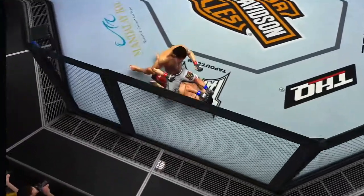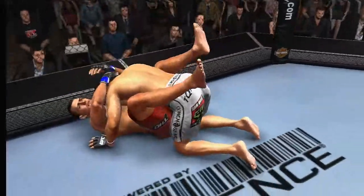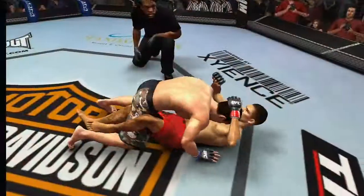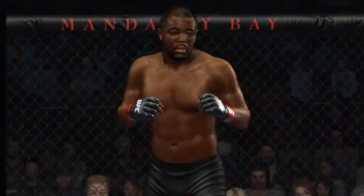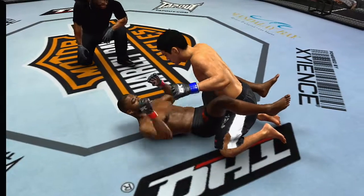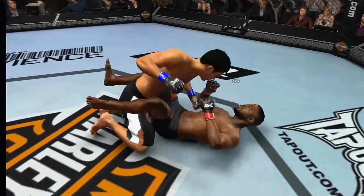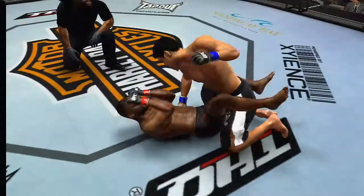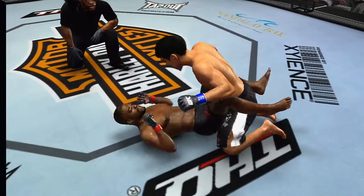Once you learn to leverage your positions, you'll discover a level of depth in the gameplay like you've never seen before. Take the guard position, sometimes called the gateway to the ground game. Rashad Evans here on his back with Lyoto Machida trapped between his legs. Either one of these guys can execute a fight-ending submission, but Lyoto has the edge in striking — he can bring down a savage series of knockout blows, while all Rashad can do is deliver some pestering strikes.